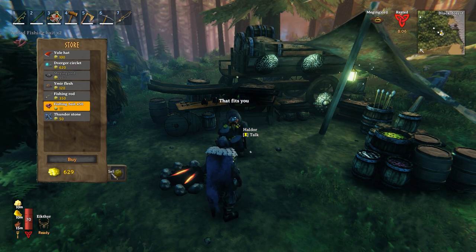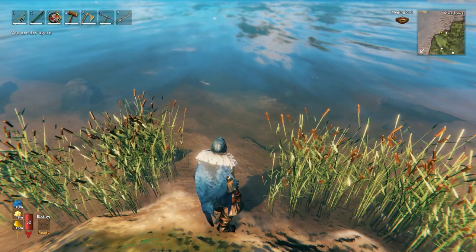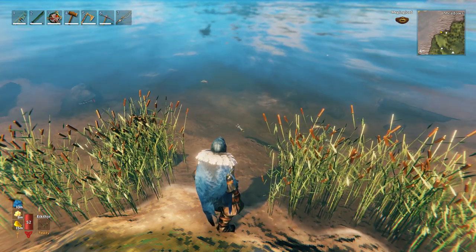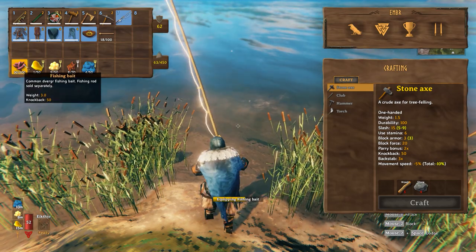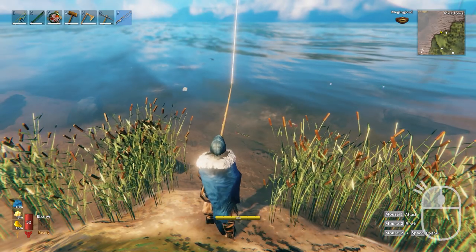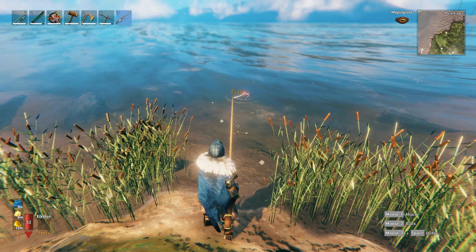Once you've got your fishing rod, head to some water where you can see a few fish. The fish spawns you see in the water are what you'll actually be catching, so if you can't see any fish, try a different area for the time being. Equip your fishing rod and bait from the inventory, making sure that you have enough inventory space for the caught fish. Face the water and left click to cast your line. The longer you hold the left mouse button, the further out your line will go.